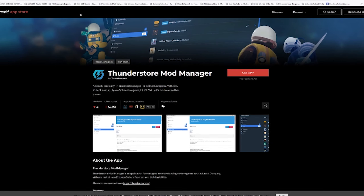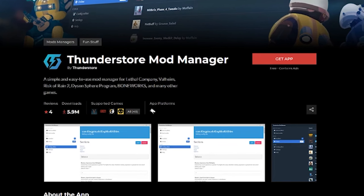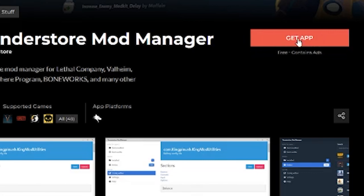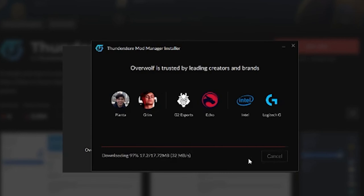Second step, you're going to go to overwolf.com/oneapp/ThunderStore — ThunderStore Mod Manager. I'll put a link to this in the description. Third step, you're going to download the app, ThunderStore Mod Manager. Go ahead and install and launch it.